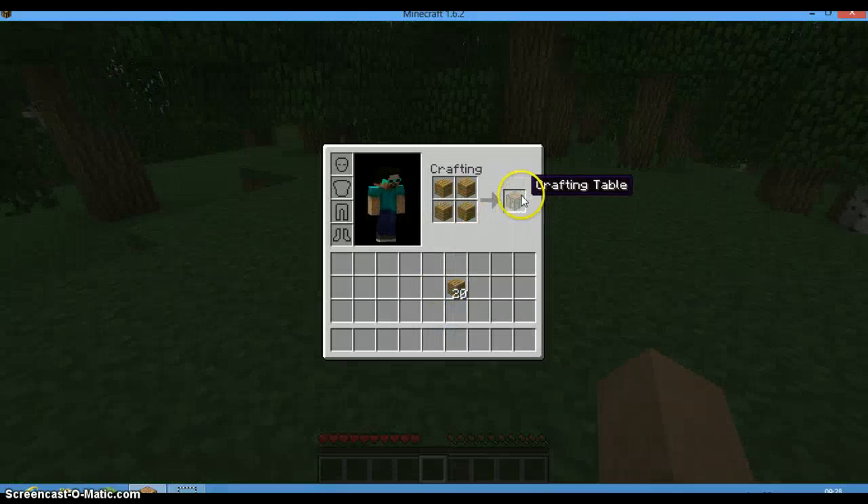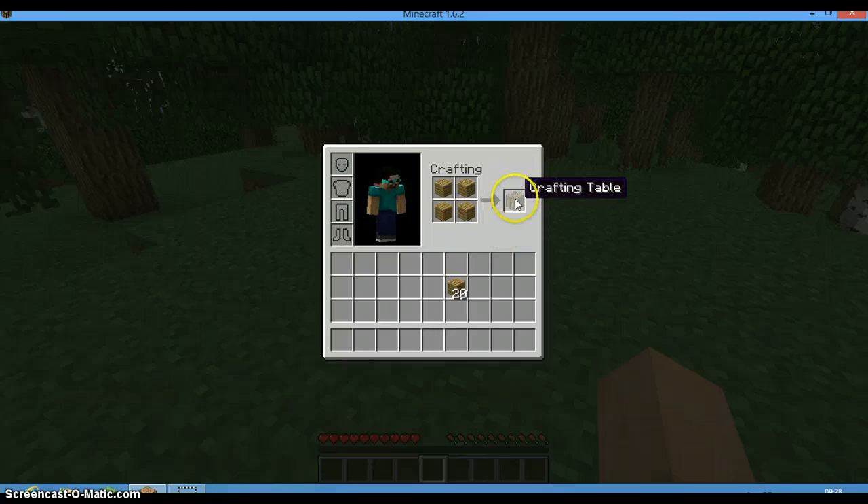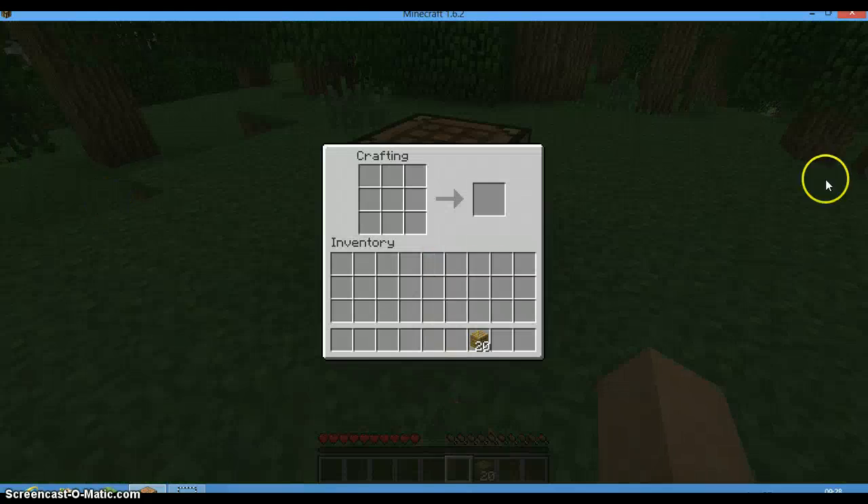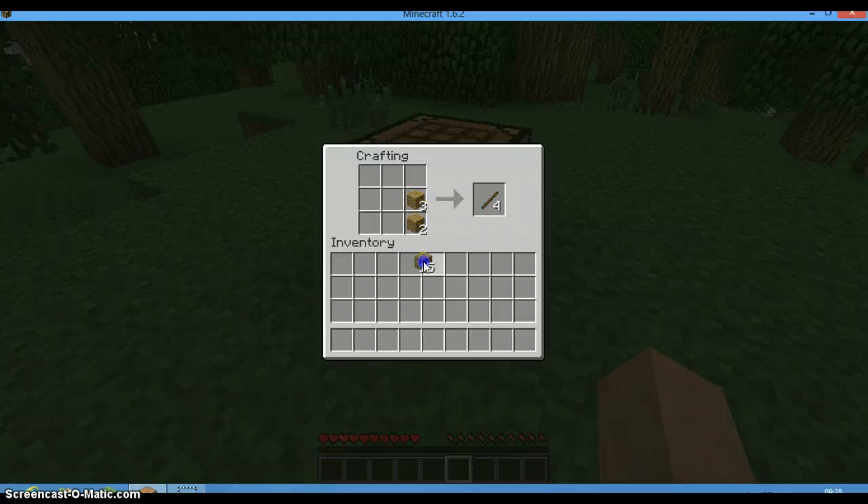This is how you make a crafting table, which will come in handy. Four blocks in the crafting area gives you the crafting table — much bigger. You can make sticks here too — you can do it without the crafting table, but yeah. You hold down shift and then right-click and you get a whole batch.